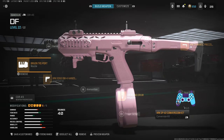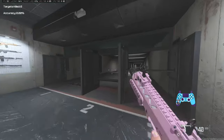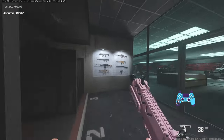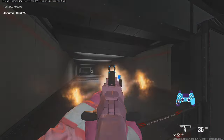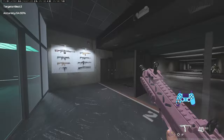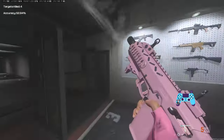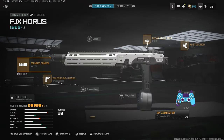Next on the close range meta we have the Cor-45. This is the conversion kit for the Cor-45 pistol. It's got decent movement speed and decent mobility. It has an interesting trait where every time you pull the trigger it shoots and when you let go it shoots too, so you have to spam with it, which some people find difficult. But if you can get the hang of it, it has one of the best TTKs in the game — pretty much the best TTK of all the close range meta.